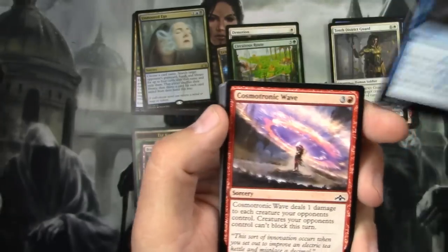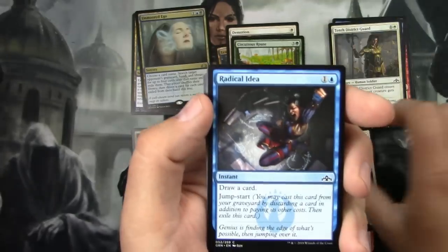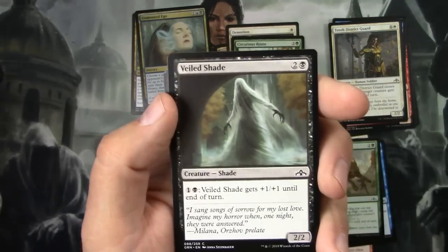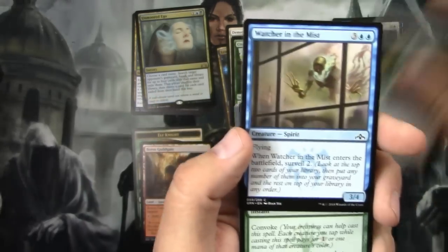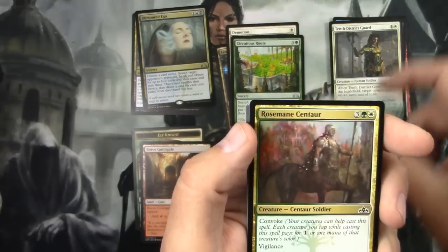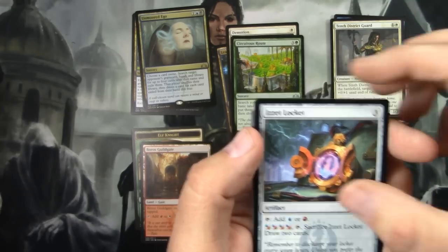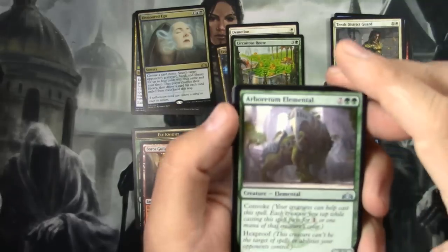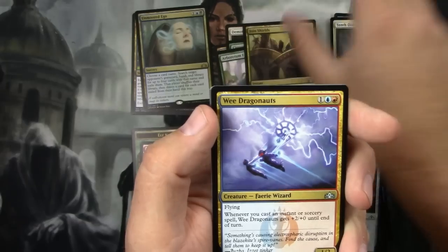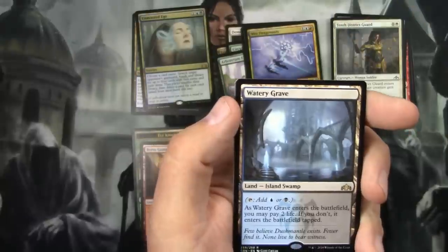Unexplained Disappearance, Cosmetronic Wave, Intrusive Pack Beast, Radical Idea, Pack's Favor, Veiled Shade—good art, love it. Watcher in the Mist, Pause for Reflection, Rosemane Centaur, Izzet Locket. We got an Arboretum Elemental, Adjunct Shields, and the Wee Dragonauts—another fun card. And for the rare, we got a Watery Grave.